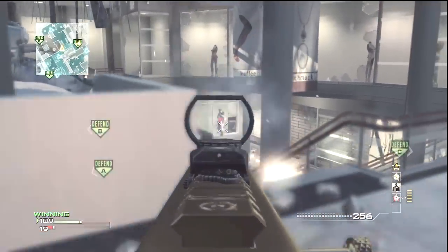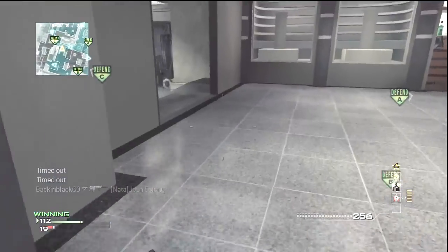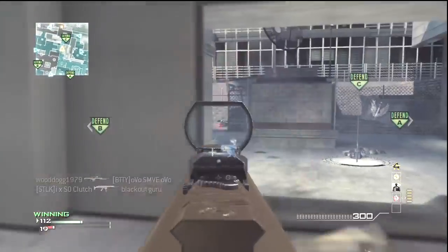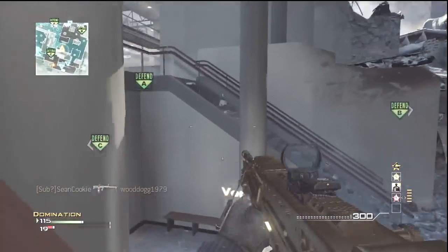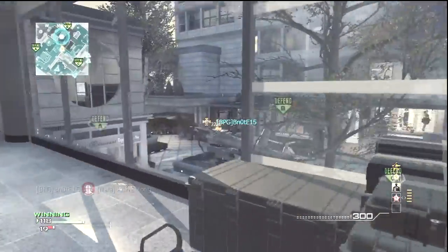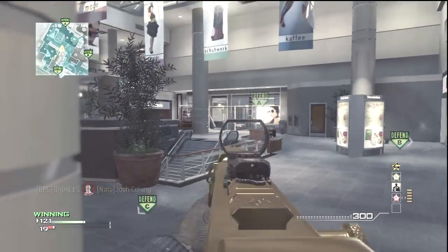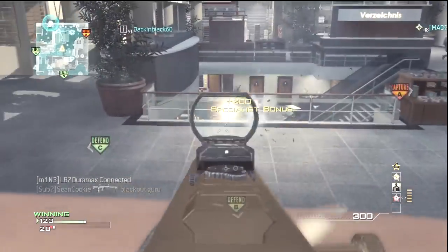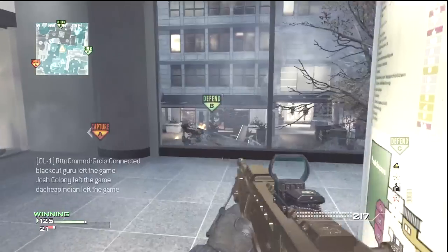Let's talk about the gun a little bit. The L86 is in Modern Warfare 2 and Modern Warfare 3. From what I found, the manufacturer is Heckler & Koch and BAE Systems, designed from the 1970s to 1980s, and in service from 1985 to present for the United Kingdom. There are a lot of different versions — they have the assault rifle version and the light support weapon version.